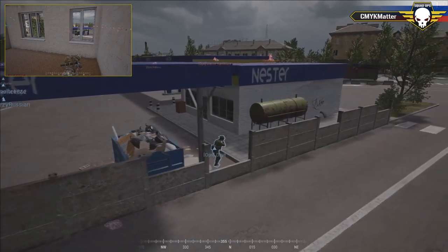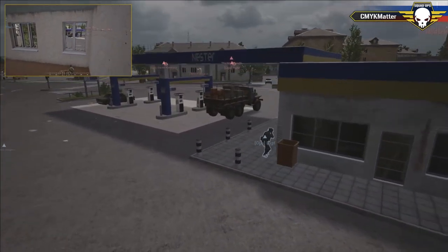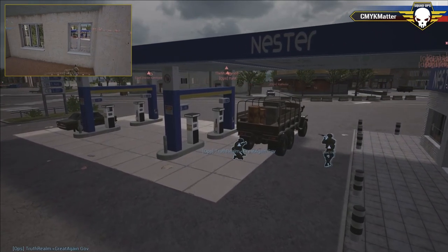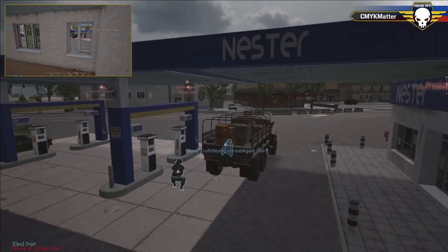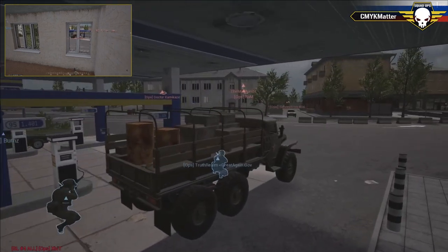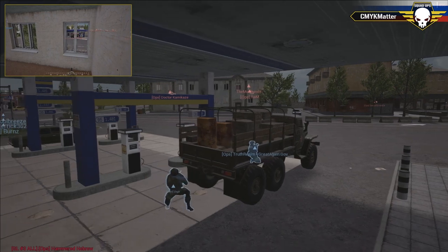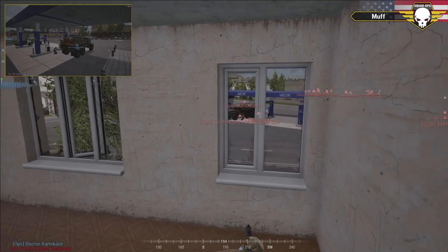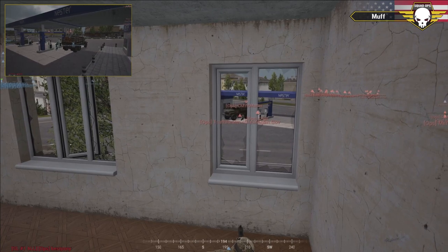Digit is just crawling in behind these dumpsters, moving right over to the building. Truth Realm is with him - Digit is on basically a solo mission, going straight in. He's at the back of that thing. Digit is sneaking in. Truth Realm just said this is seeming a little too easy. They see him... maybe not, maybe they're just talking to each other.